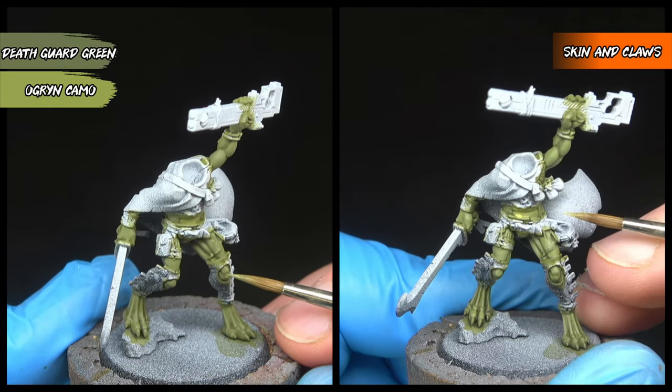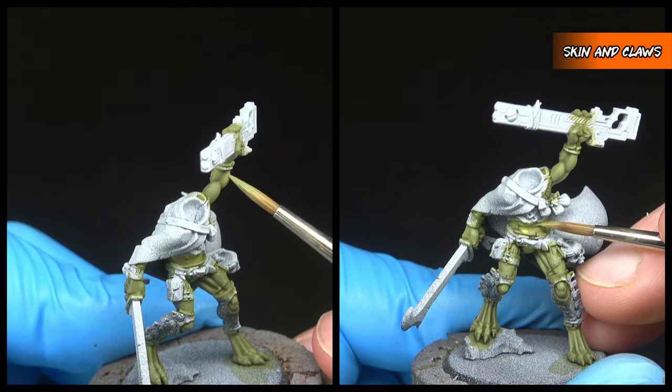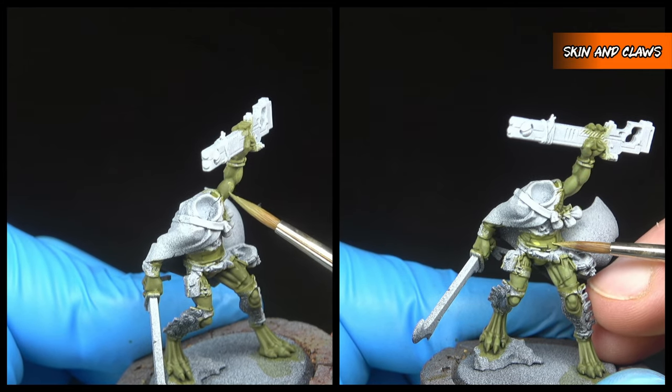We're going to start highlighting now by layering the more prominent areas of the skin, such as the muscle groups, hands, knees, whatever really you feel needs a highlight. We're going to be using Death Guard Green for the skin and Ogryn Camo for the belly.